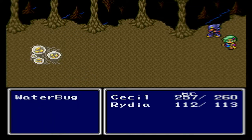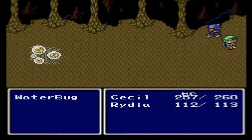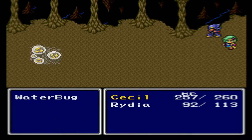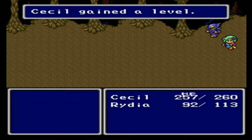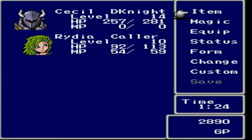That was rather underwhelming, but at least it killed the shells — the evil shells, rather. Die already, jeez! Silly water bug. Tricks are for kids. There we go, thank you Cecil. And you leveled up — that's even better. Cecil is now level 14.